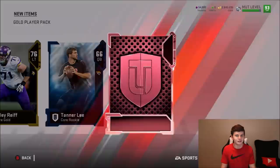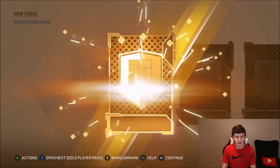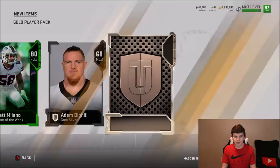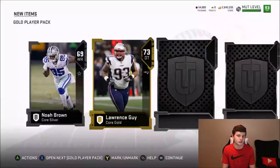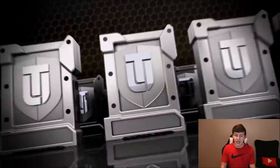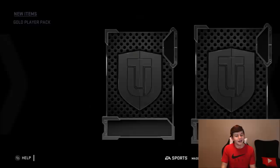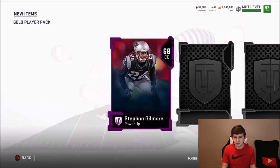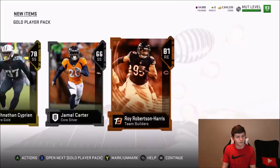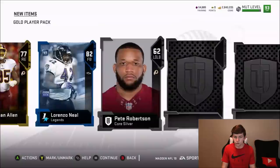83 overall Jordy Nelson as well. Next gold player pack — can we get a power up? 80 overall Matt Milano, not what I wanted. I just want a Lawrence Taylor power up so bad — it's the one power up I want. On the next spin I'm going to try and get that 85 overall Calvin Ridley. If I land on a free power player of choice I'm probably going with LT. We get Stefan Gilmore — another quarterback power up I really don't need. 81 overall Roy Robertson-Harris. Legend pack: 82 Lorenzo Neal.